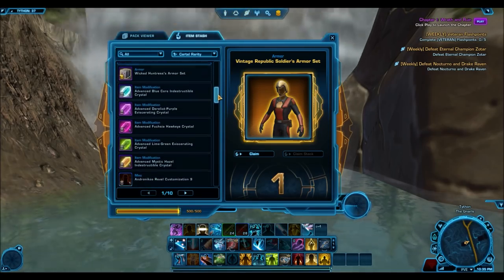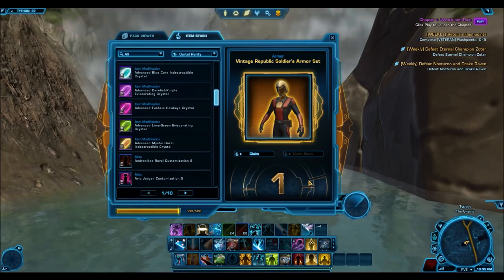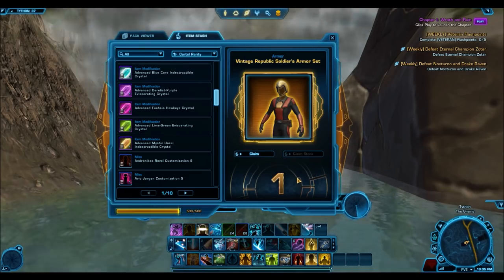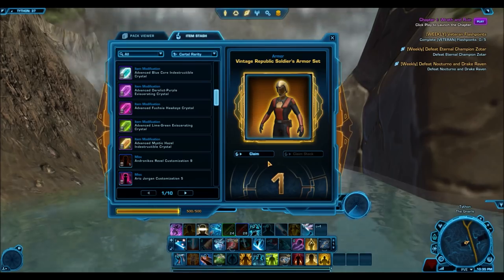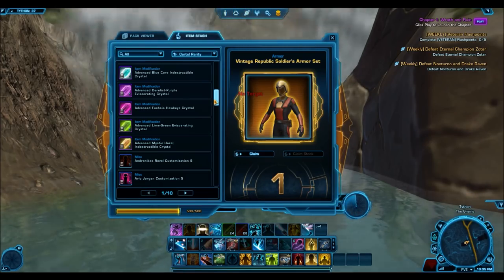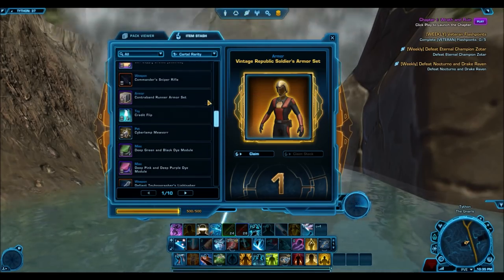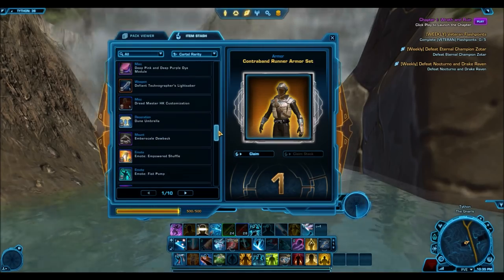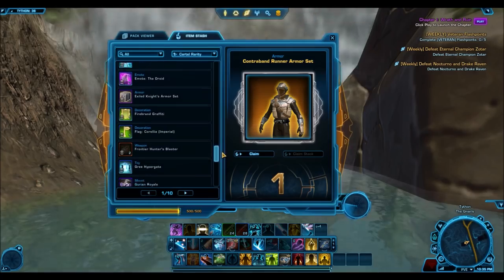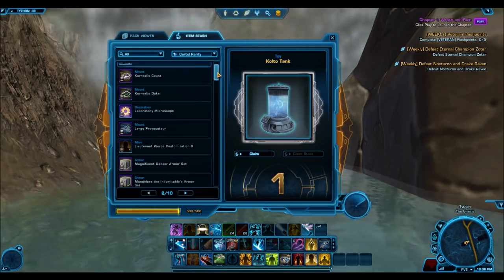These things will sell like wildfire if you put them up for anywhere between 500,000 to a million credits depending on your server. So when you open them, you have to consider the fact that you're losing out on potentially making many more credits just selling them. I got 97 silver items, so that is an average of one silver item every 6.5 Grand Chance Cubes. I was quite surprised — I honestly didn't think silver items were that common, but you get them pretty regularly. And then 521 bronze items, so the rest were all bronze.